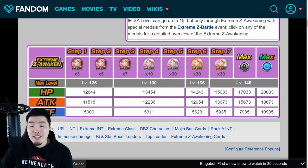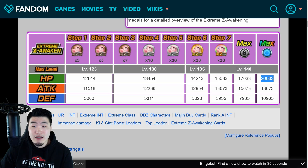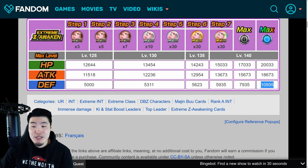With the EZA, he also gets improved stats. At rainbow status, he'll have 20,033 HP, 18,673 Attack, and 10,935 Defense, which will obviously help a lot with his damage output and his tankiness.